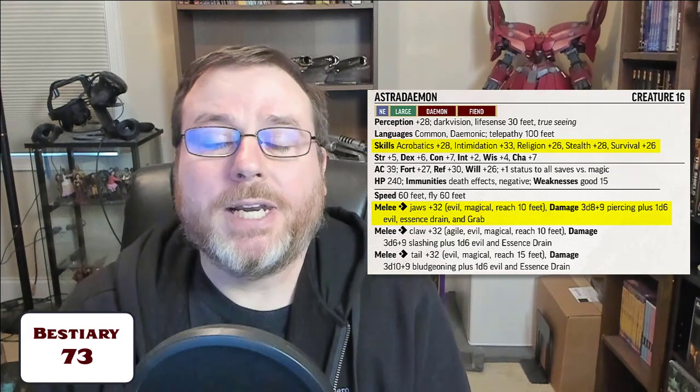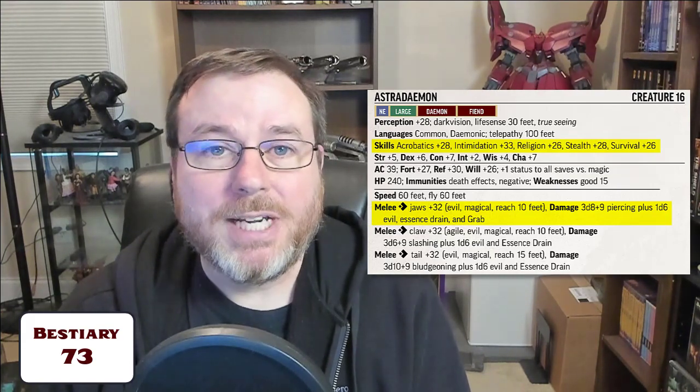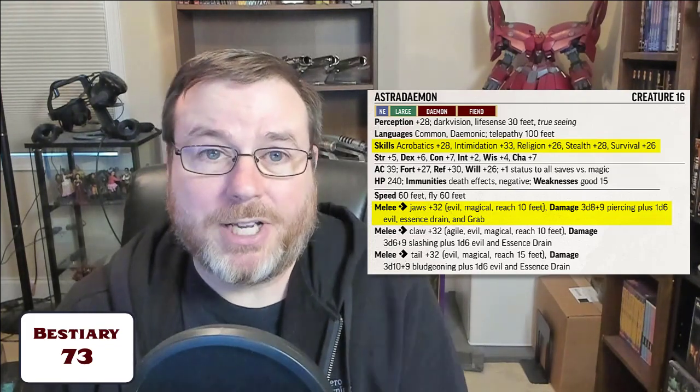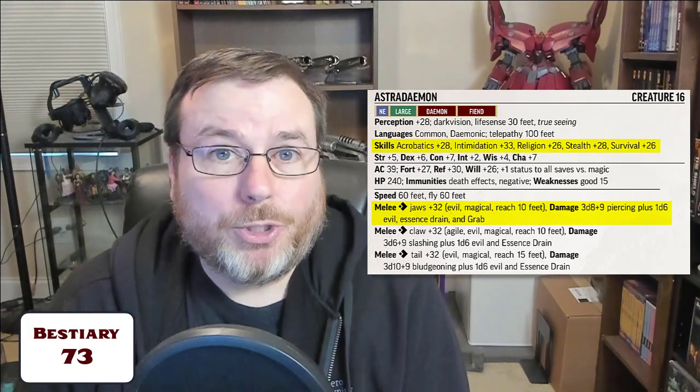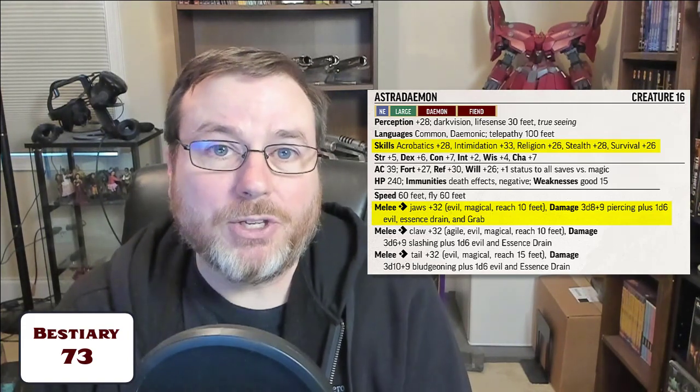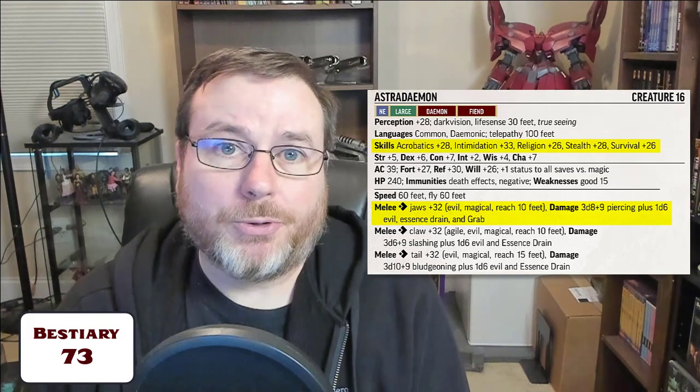But bottom line, if a skill is not listed and you need to make use of it, it doesn't mean that the creature can't use that skill. For example, the Astro Demon can still use the athletics skill — they can still do untrained activities with the athletics skill. They just do so untrained.